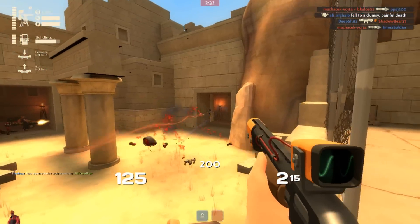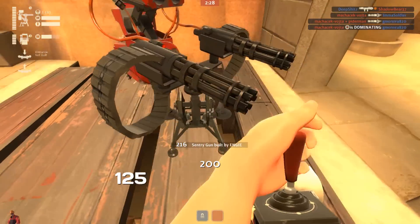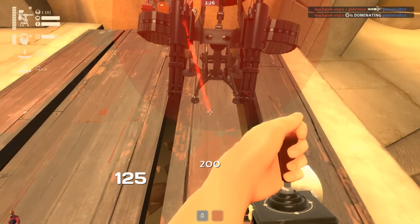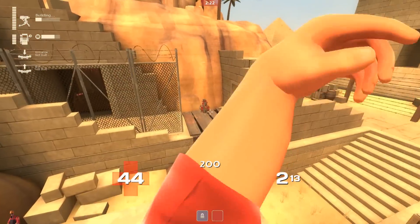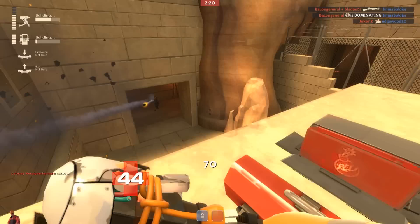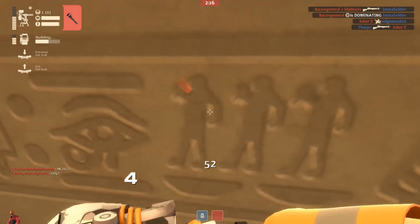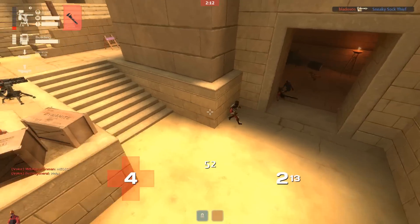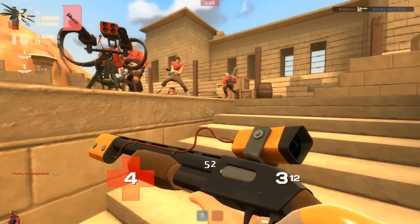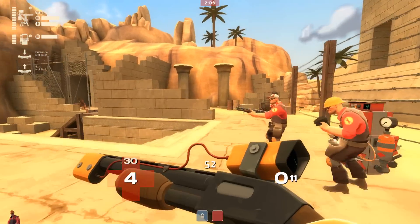I've always got my eye on Engineers — I don't trust those guys, those cowboy construction workers. They're always up to something sneaky. And this spot on Egypt has always been broken. Ever since the Wrangler first came into the game and you could rocket jump up here with a sentry. What I've done right now, I'm jumping up top onto this pillar. I grab my sentry immediately after I jumped so I could bring it with me. You can pull your dispenser, level 3, right up there with you, and instantly take this location in between fights.